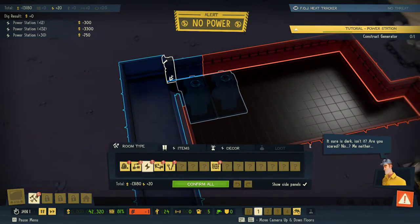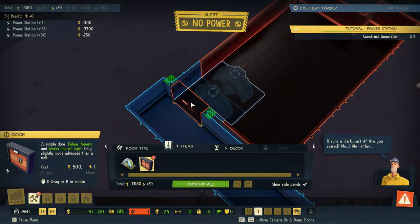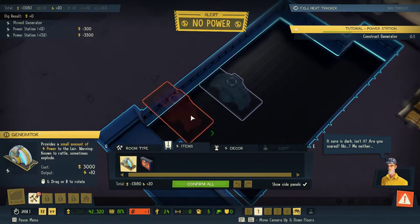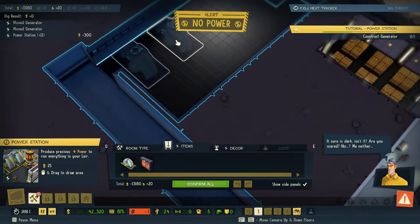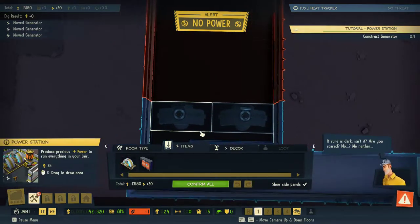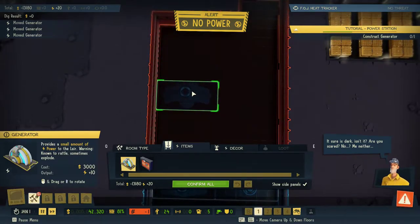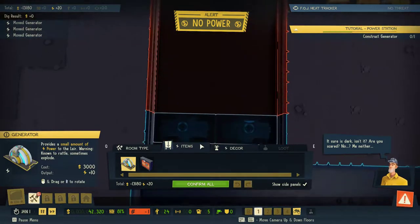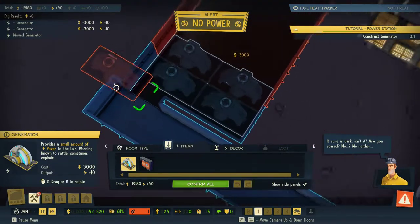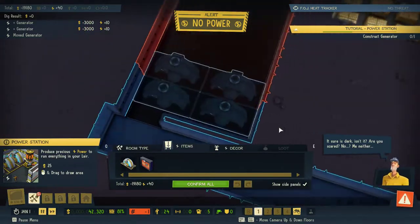We want to put a door in there. Let's make sure we can get that in there. I want to make sure we've got one, two, three, four — a lot is the answer. Put four in to start with. Is that going to be valid? That is going to be invalid — okay, don't worry, keep going with it.